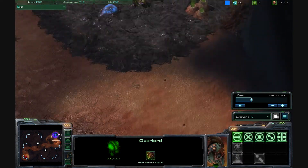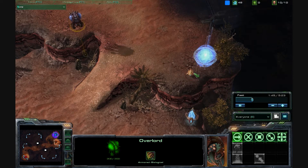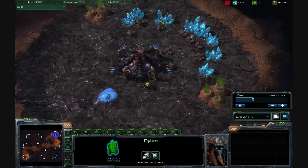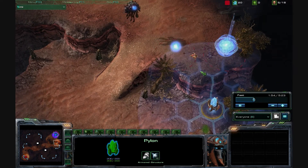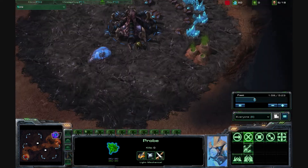I pretty much have nothing. I have my overlord — what's my overlord going to do? I can't do anything. People say use your drones to try to kill the probe, but what's that going to do? The probe can easily outrun the drones since it's not on the creep.